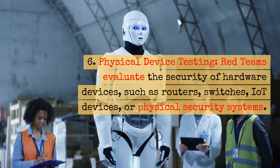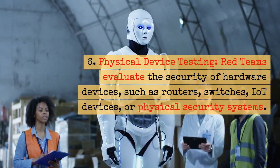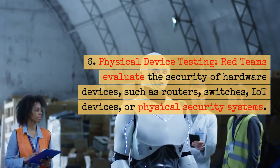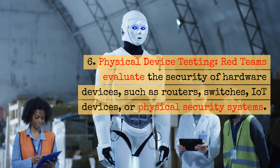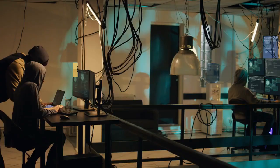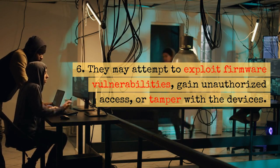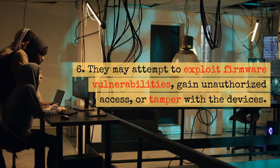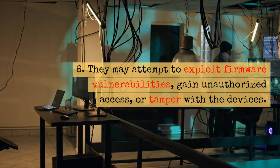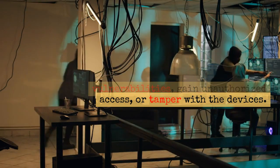Physical Device Testing: Red Teams evaluate the security of hardware devices, such as routers, switches, IoT devices, or physical security systems. They may attempt to exploit firmware vulnerabilities, gain unauthorized access, or tamper with the devices.